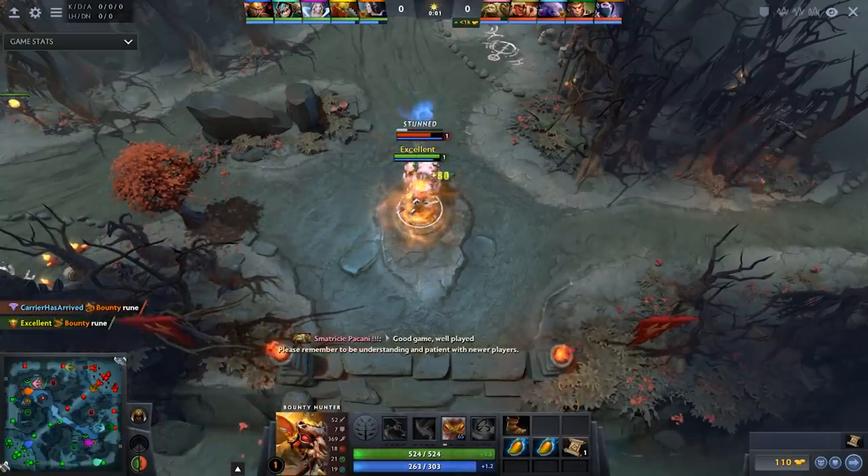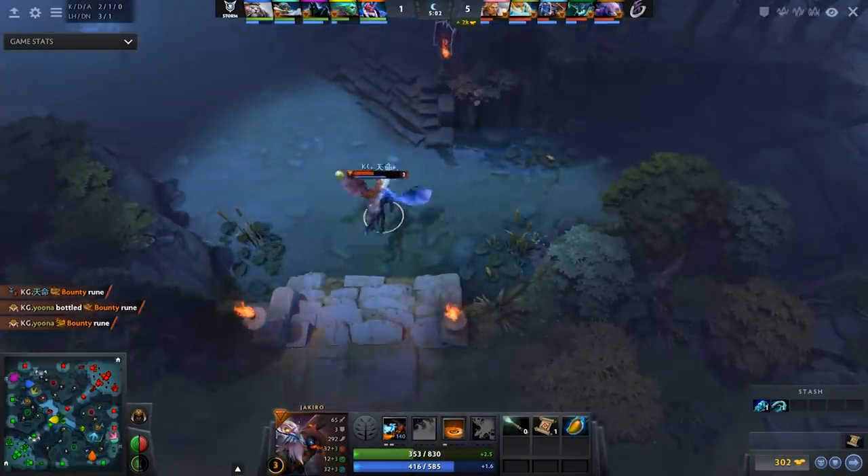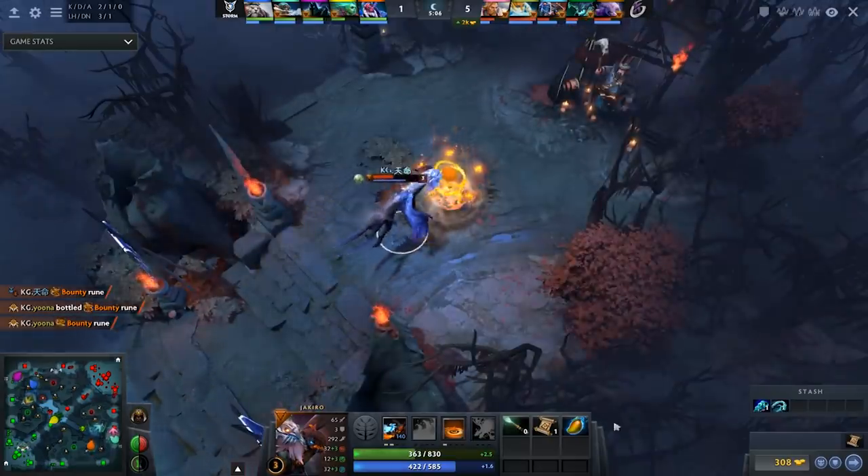Later in the game, try to keep track of the rune spawns every five minutes because it's a large gold boost to your team. You want to be on top of the enemy's rune right at the five minute mark, then walk to your side of the map to grab your rune.